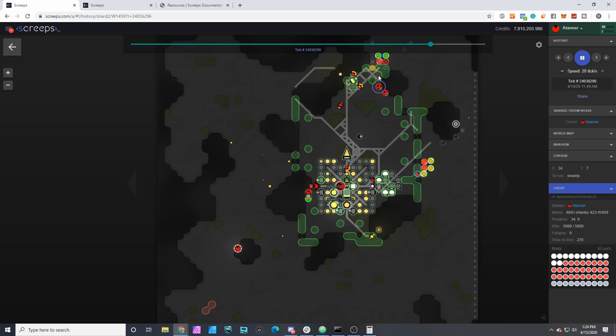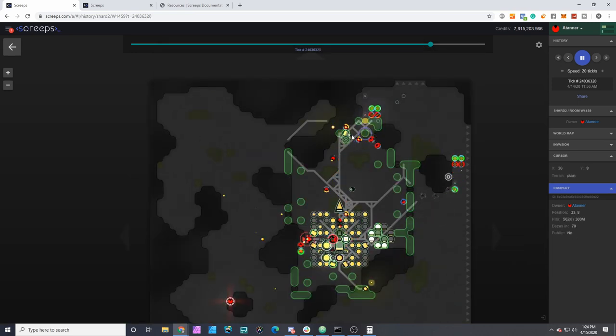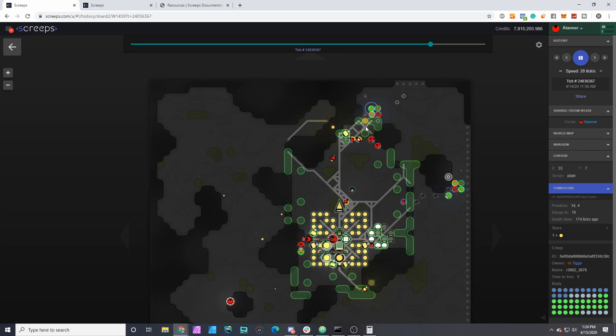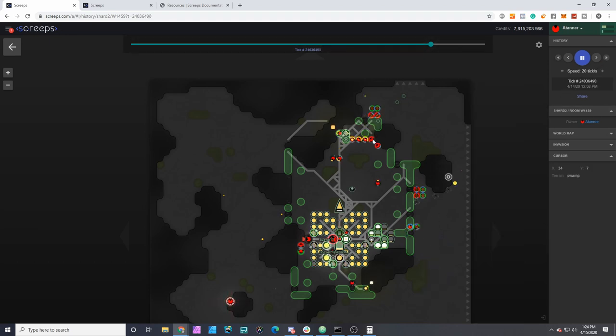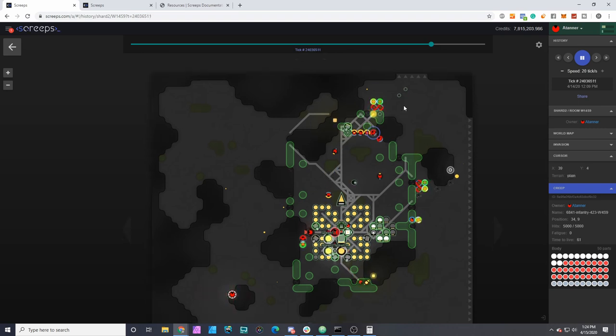Same thing here — it's stuck, and there is an empty path so I'm not sure exactly what's causing it. My cost matrix should be blocking unwalkable structures but ramparts are not included, and it is putting an additional cost to squares that are able to take damage from enemy units, but neither of those should be affecting these guys too much — they'll path through damage if it won't kill them.